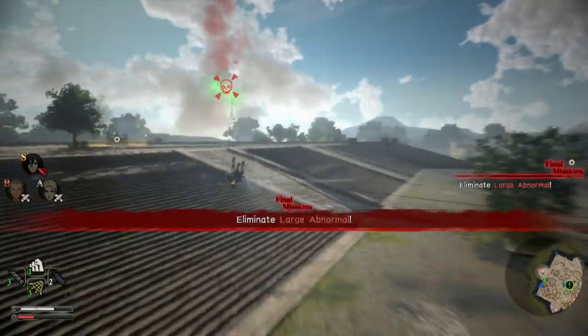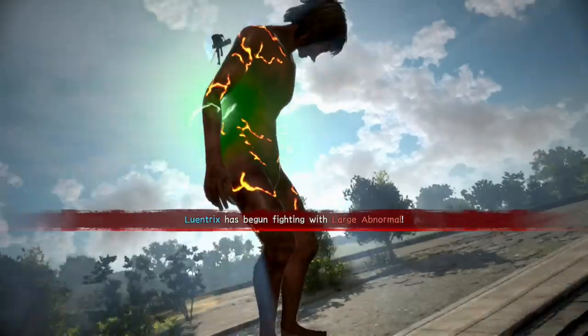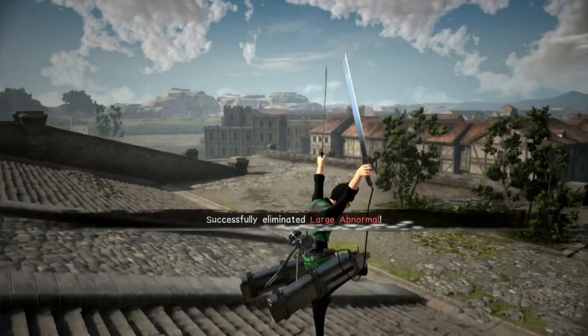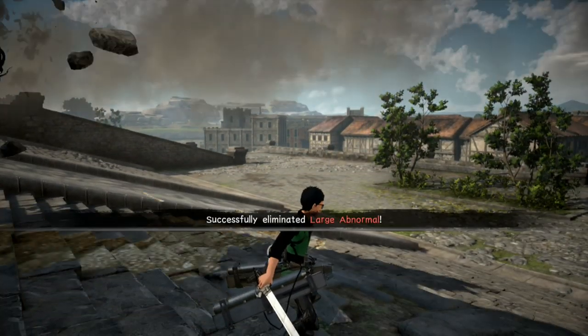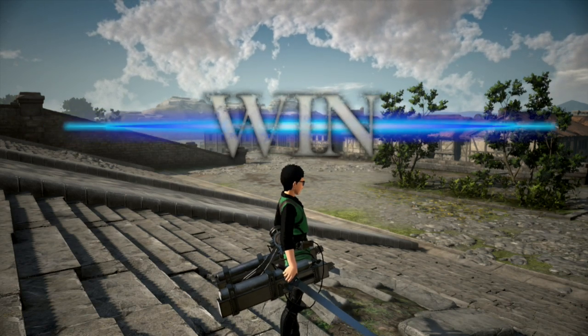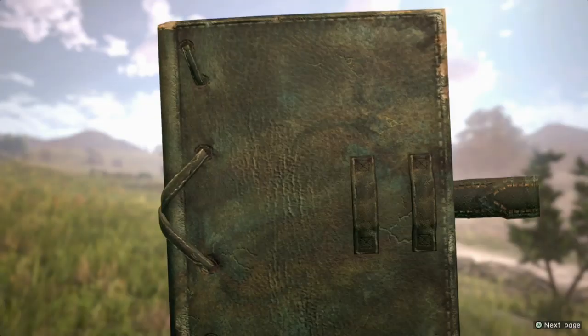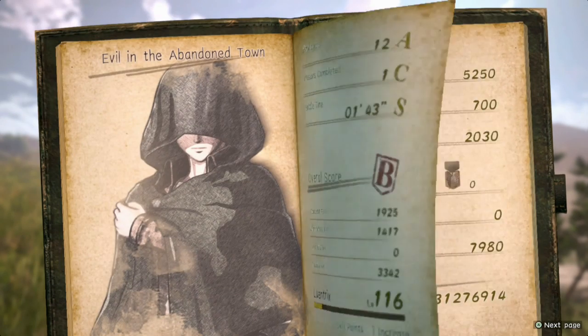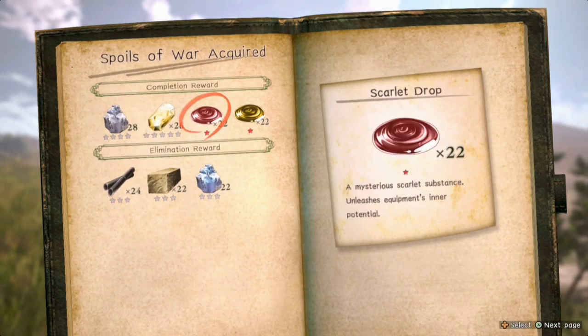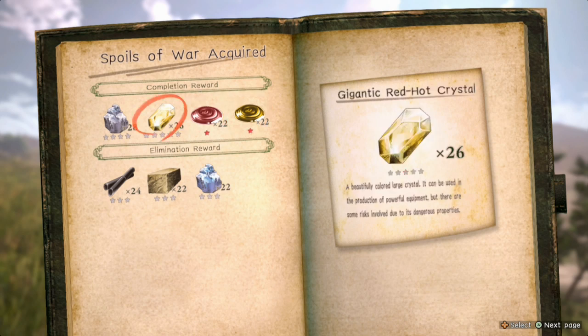After you get your 10 eliminations, go to the last titan — the red dot. I'll break his shield so I don't waste time, break it and go for the nape. Done. Now let's see how many materials we got. Remember, this is only a first-time clear. The overall score you get doesn't matter — it doesn't affect the rewards. As you can see, you get 22 scarlet drops and 22 gold drops. Without this strategy you only get one of each, so it's a huge difference.